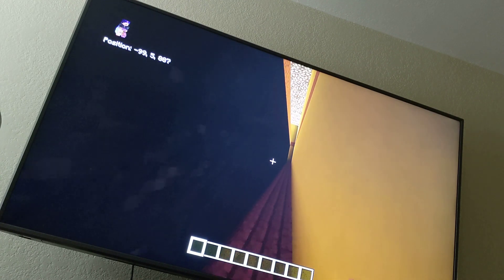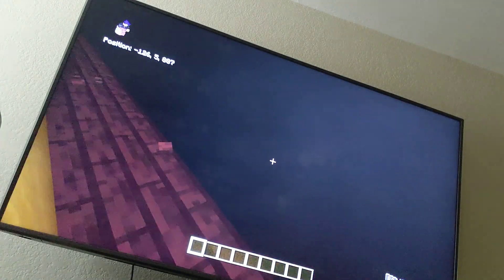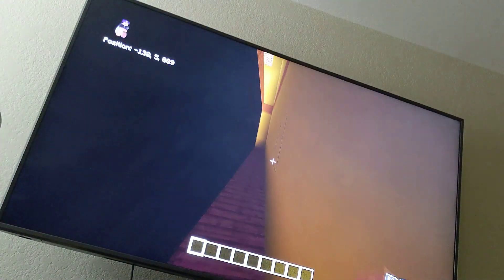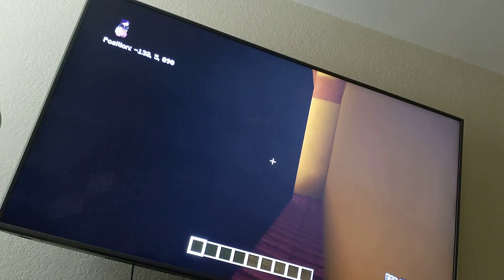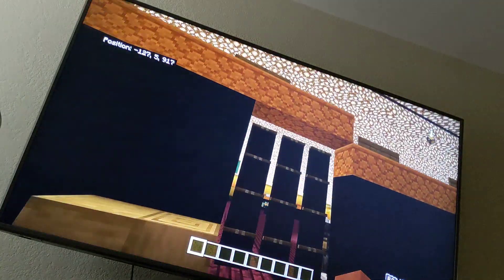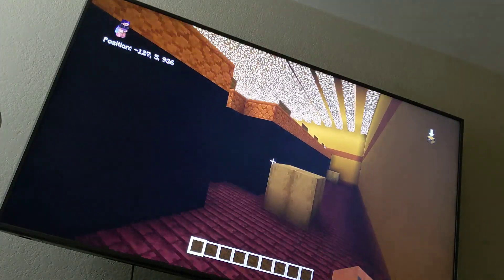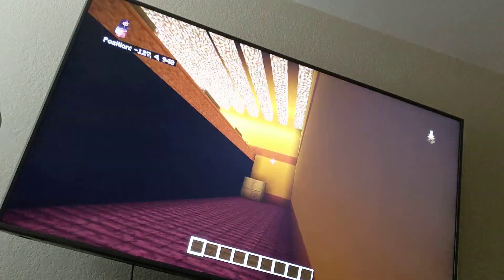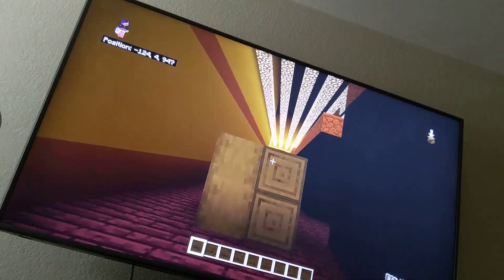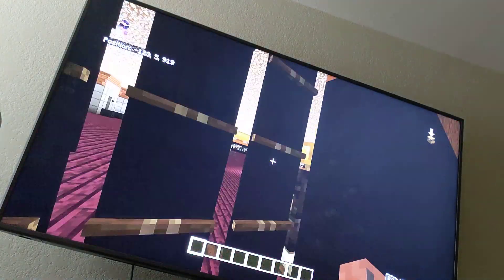We're just gonna speed through this — it's kind of just a way to get around. I'm not gonna put anything in here. Back here it does another one of these, goes here, here, here, and then this is just a room full of random boxes. This is another entrance to the store, and back here there's more random boxes.